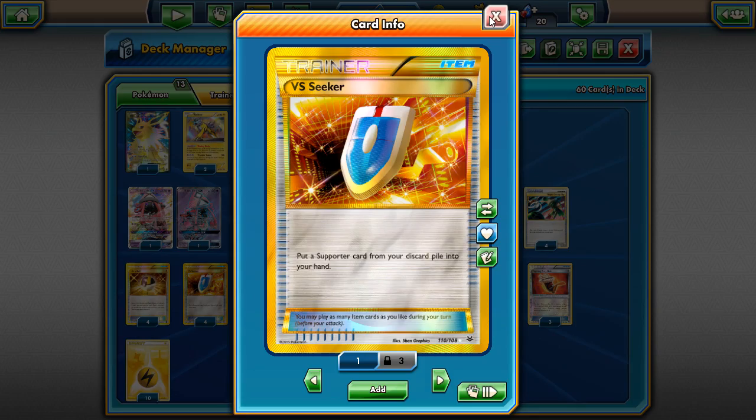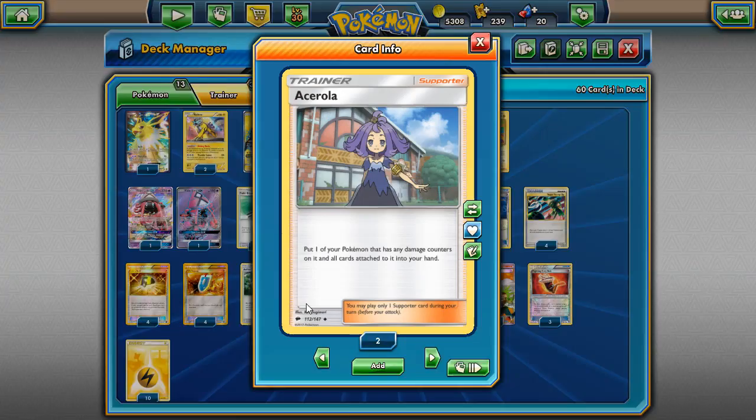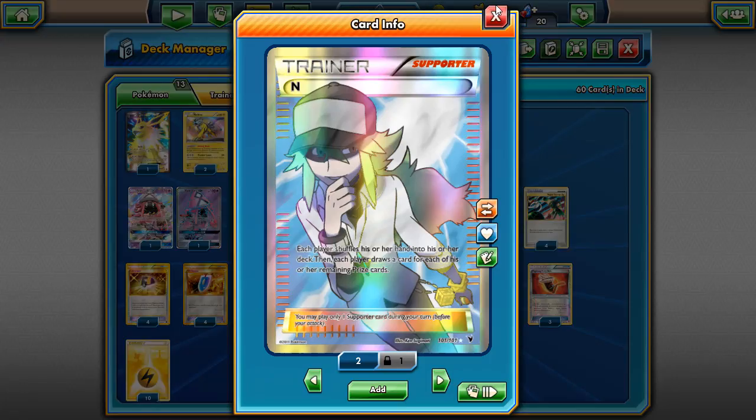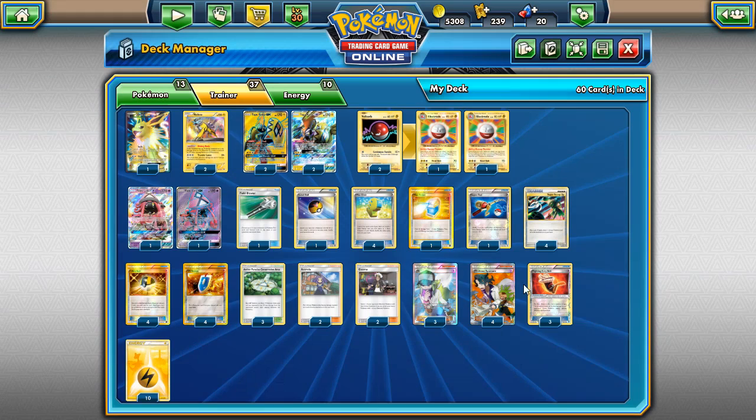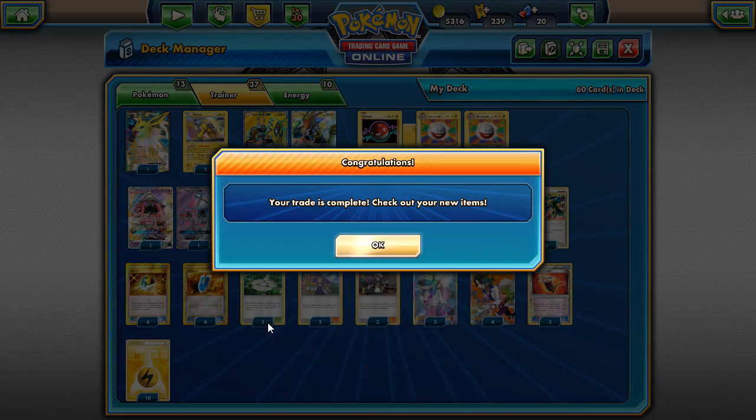Four Ultra Balls standard in every deck. Four VS Seeker — especially good with Acerola, effectively giving you six uses. Three Aether Paradise Conservation Area for extra HP. Two Acerola, two Guzma, three N, four Professor Sycamore, three Fighting Fury Belt over Choice Band. We run ten basic Lightning energy because we need to hit Lightning for Max Elixir.